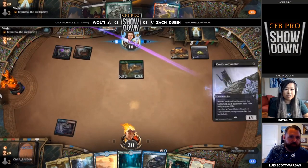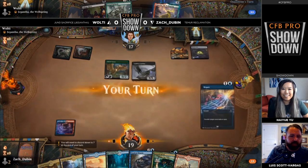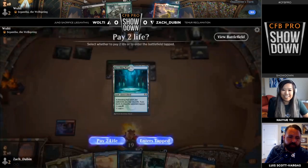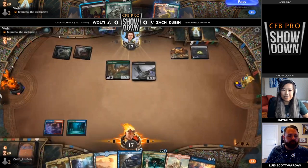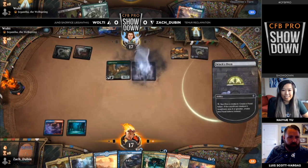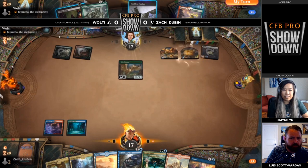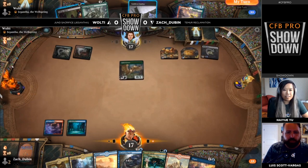We've got a great match lined up. We're going to watch Wolty on Jund Sacrifice, playing against Zach Dubin — maybe more commonly known as DC Sports 8 here on Twitch — playing a sweet Temur Rec build that is utilizing Frantic Inventory. It looks like Wolty had to mulligan at least once, maybe twice. They don't have a whole lot of permanents in play.